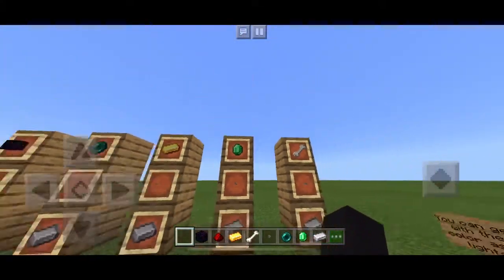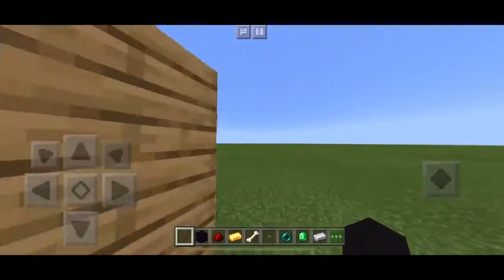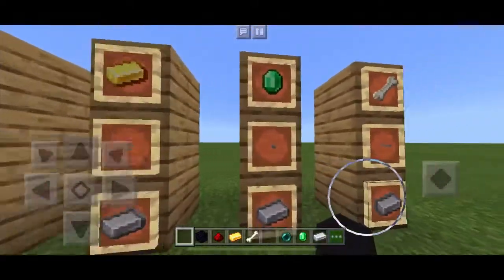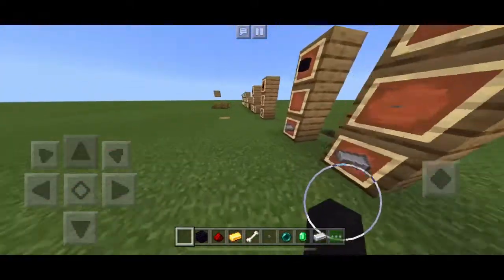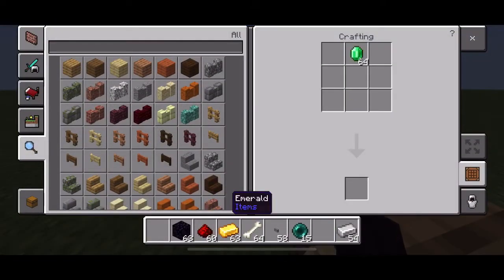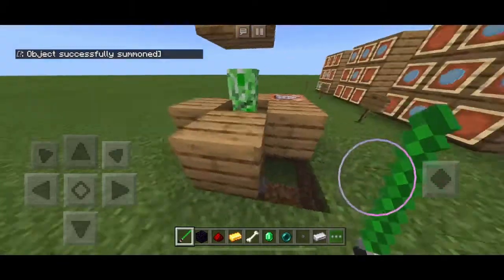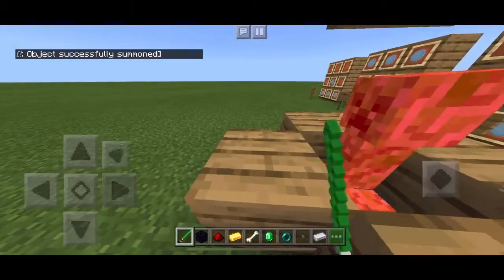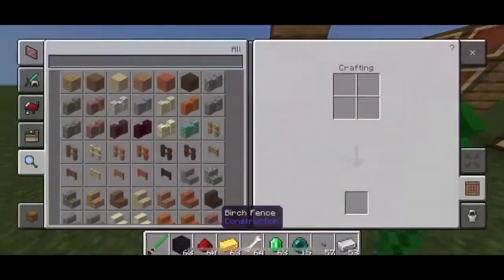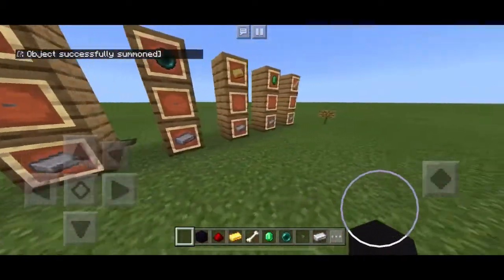So here we got the green lightsaber, which is like Yoda's lightsaber and others. Basically the same thing in the crafting menu but with an emerald. Put that there, right there, and that there — you get the green lightsaber, which is pretty gnarly. One, two, out. That's pretty much all the same.